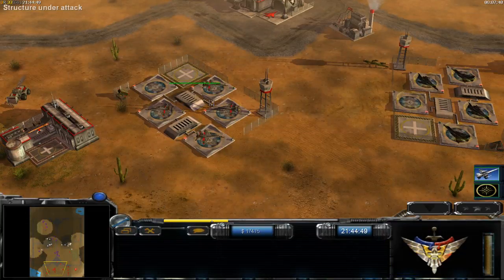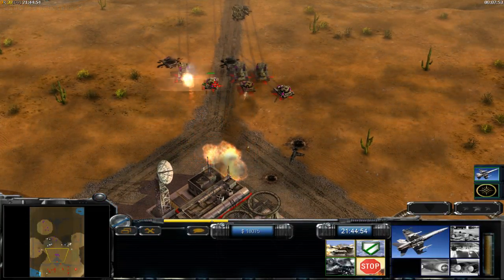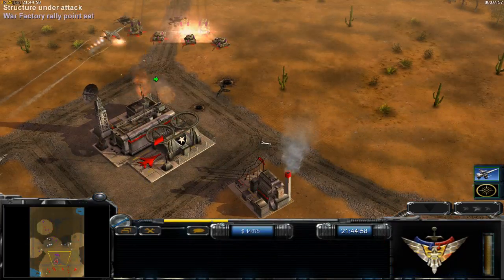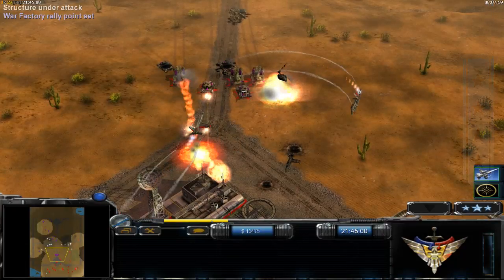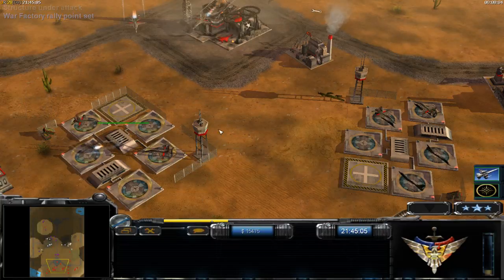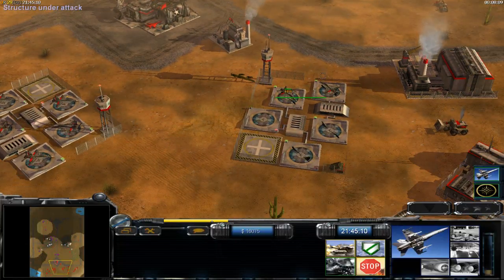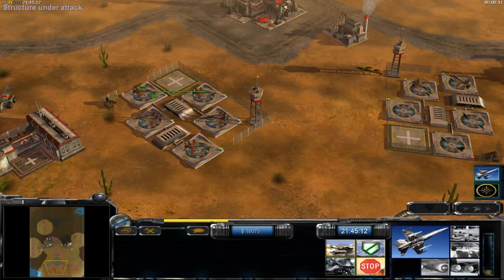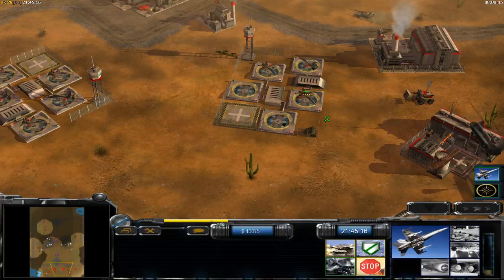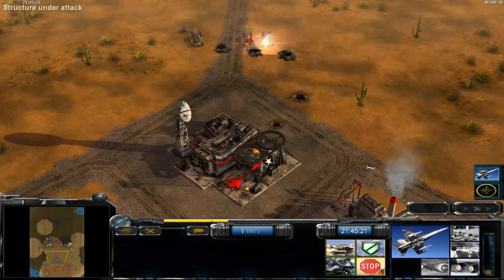Always do the same: 1, 2, 3, 4 and use them against tanks. Always use your planes on battle masters. You can always assign 1 through 8 groups and cycle through them. You saw how easy it is to play as Air Force if you use your shortcuts.